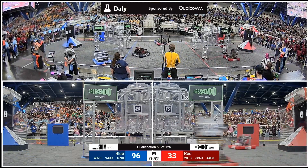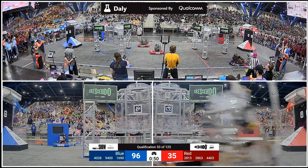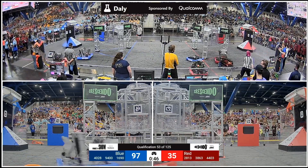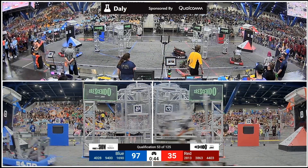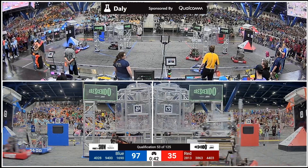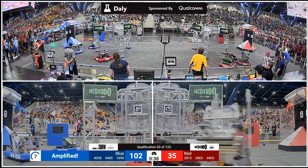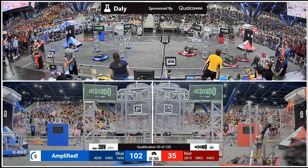Perhaps going straight for the ranking point. 96-33 — Blue with one more, no, what they need for the ranking point. That was delivered there from 1690, and the Beak Squad in Orbit crossing paths on the red side of the field. Once again ready to amplify, and they do. One up for Blue, here comes Orbit — 1690 gets another one here.